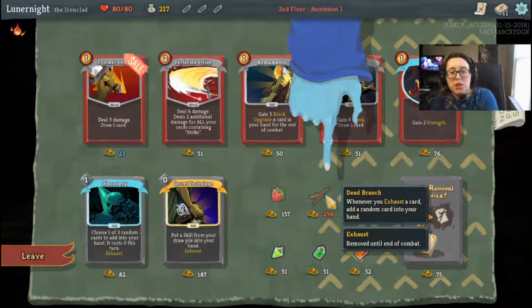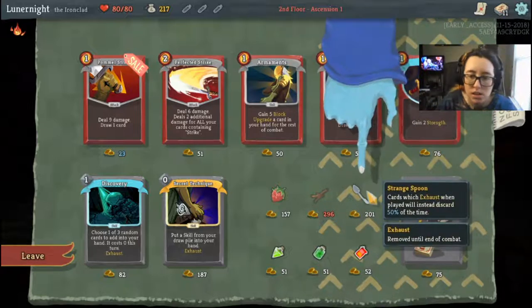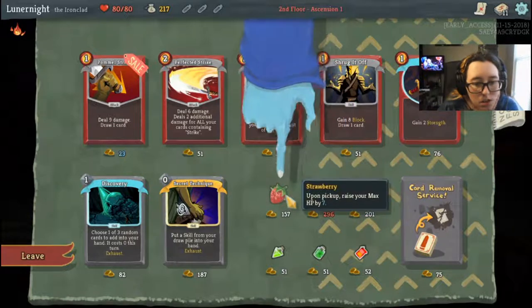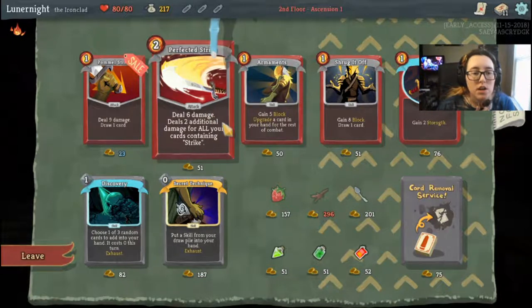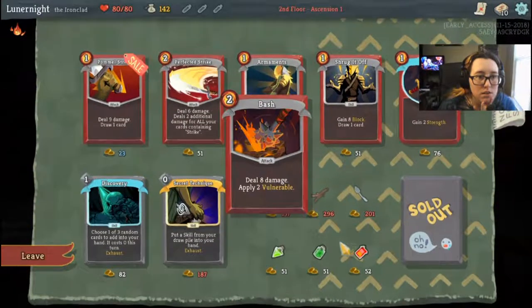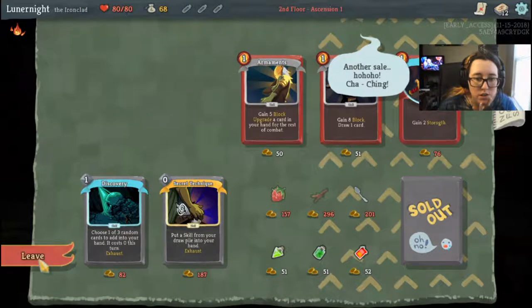Oh my god, a Dead Branch! I don't have enough for it. Let's start a strike deck — this would be a good time to start. Start by removing Bash, I don't want it in my deck. Let's get Perfected Strike and Pommel Strike and we'll build a strike deck.